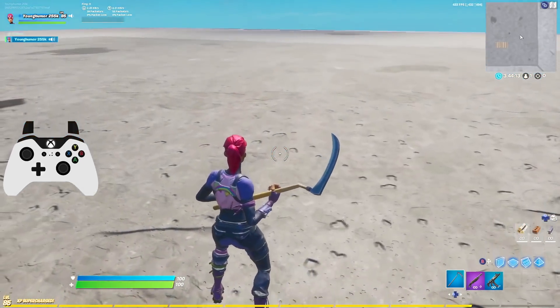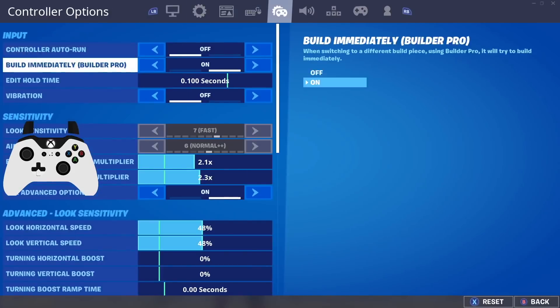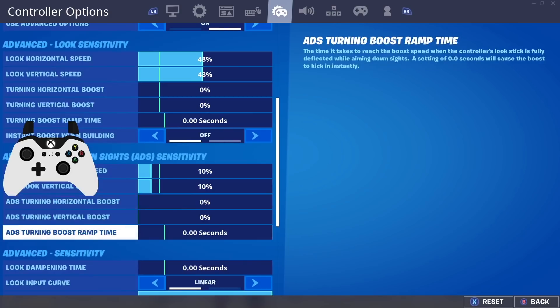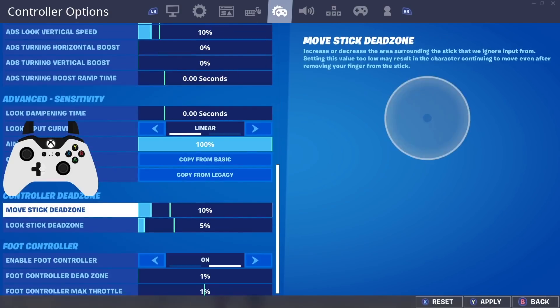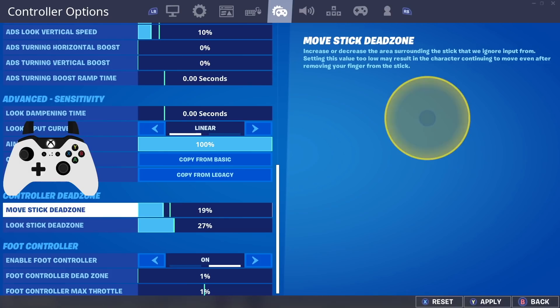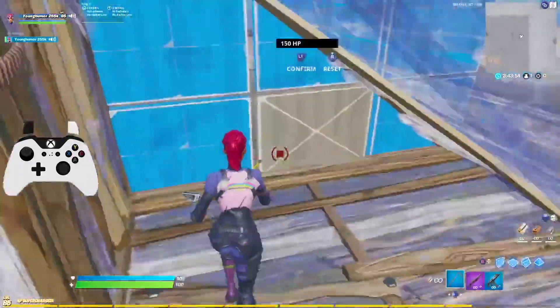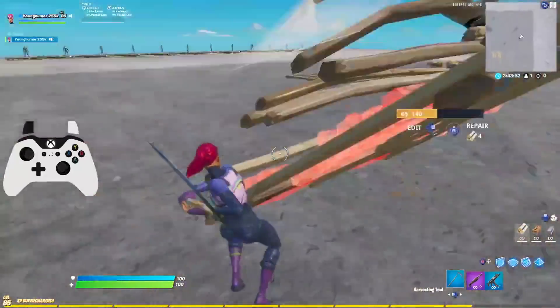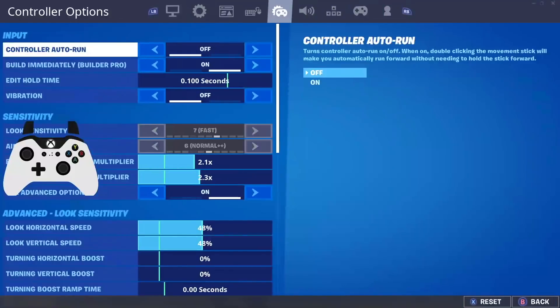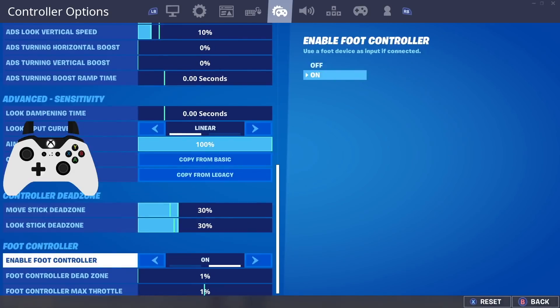On my PS4 controller I can play on the lowest dead zones possible, but on my Xbox I can only go down to about 10 because of stick drift. If you're playing on a very high dead zone — like 20 or 30 — the controller is going to feel super delayed. I notice it myself even when trying to build on a 30 dead zone; everything feels delayed and awkward. You definitely want to turn that down.